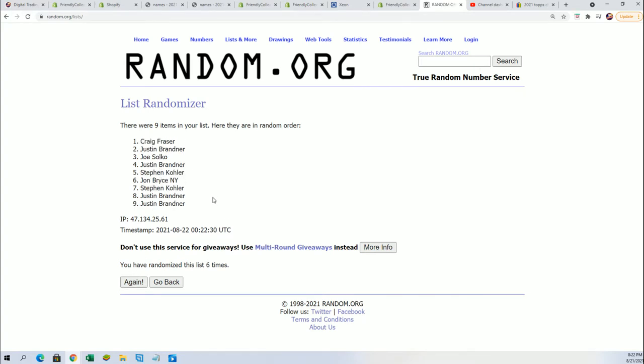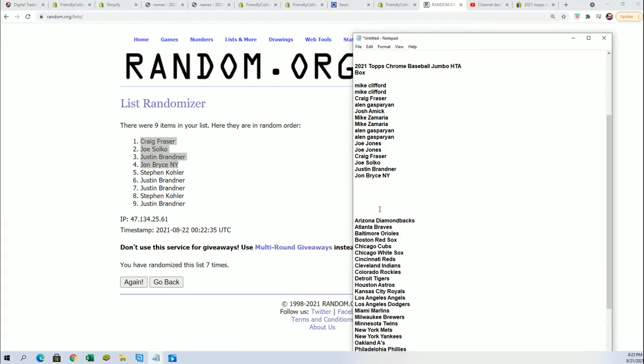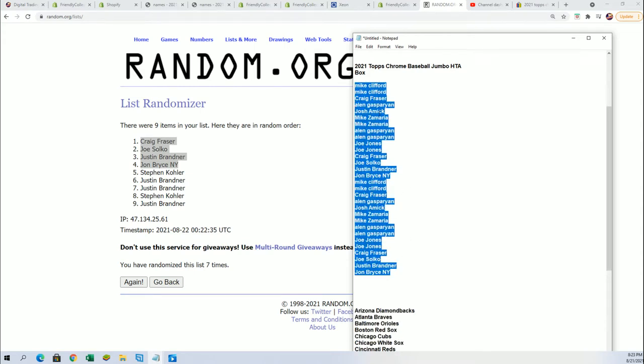Lucky number seven. And now we got the top four who are winning spots in the break — congratulations! If you didn't win a spot into this, thanks for giving it a shot with us. It's always fun and exciting here at Friendly Collectibles, taking a chance at winning spots in the box for dirt cheap. Craig, Joe, Justin, and John got in. That's going to translate over to some team spots — every spot is worth two teams.